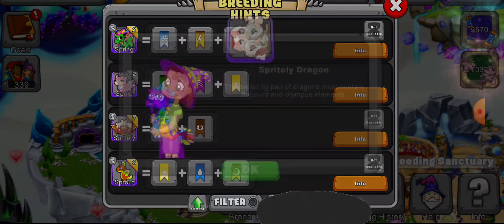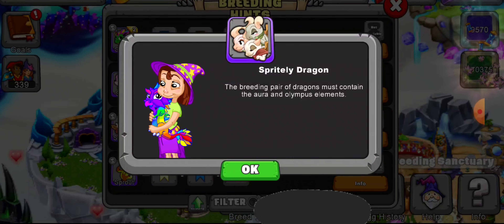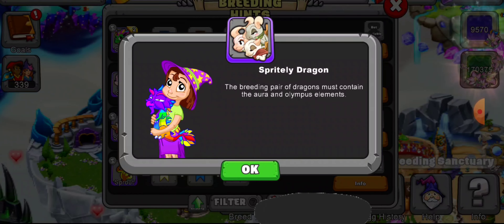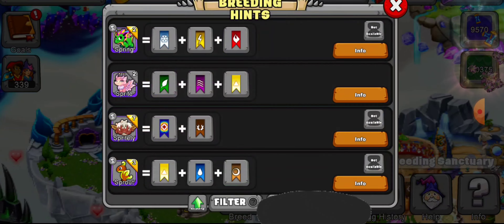So there it is. Let's click on info. The breeding pair of dragons must contain the aura and Olympus elements. So you have to have those two elements to get this dragon. You can also try to get this dragon at the cooperative breeding cape using one of your dragons and somebody else's parent Spritely dragon. So those are the two ways to get this dragon.